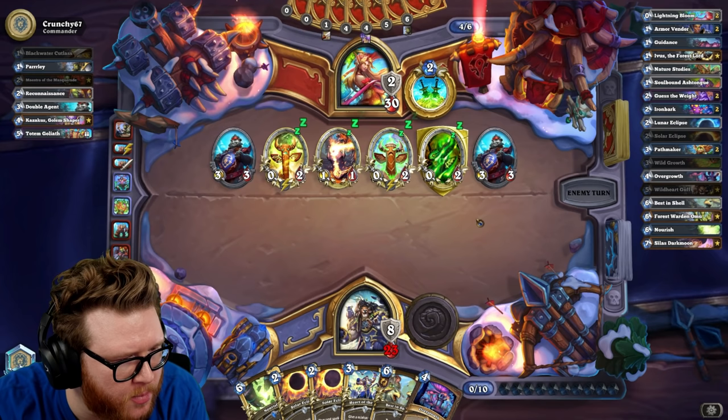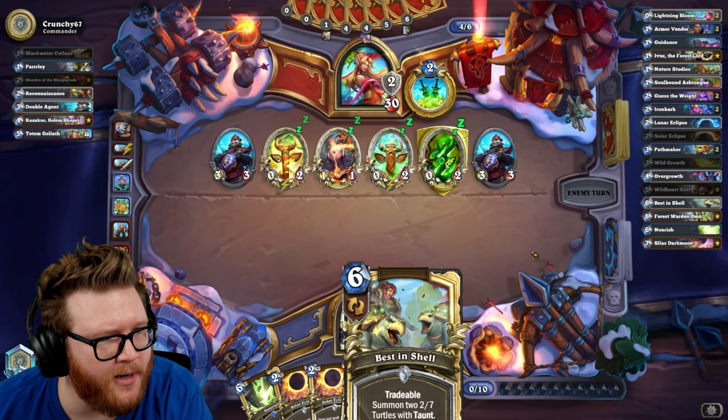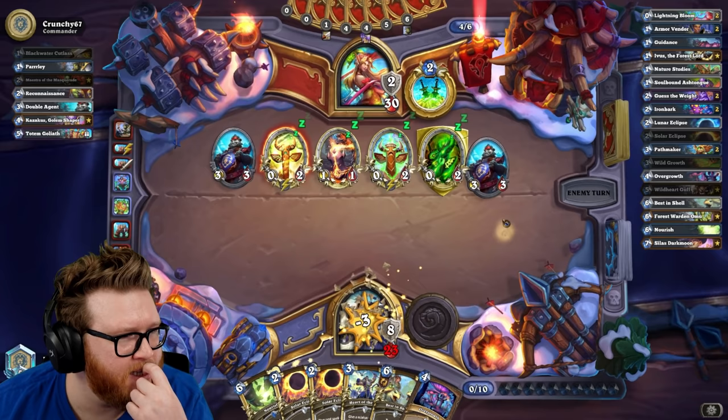We might have to go Solar Best in Shell here — we have enough for the Heart now so it's a pretty nut turn. There'll be a bunch of 3/8s on board, actually one will be a 5/10. That'll definitely be good against Rogue, though I am kind of playing into the Scabs turn since they have seven mana.